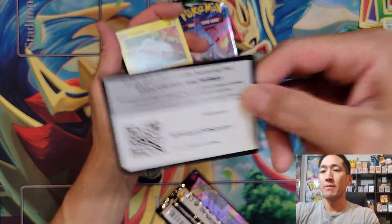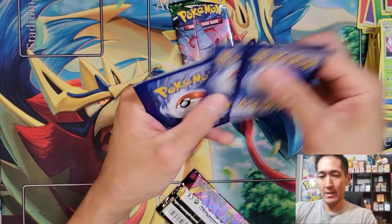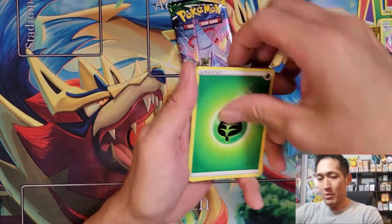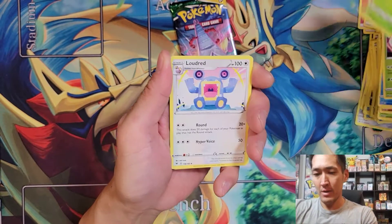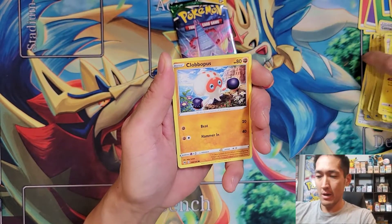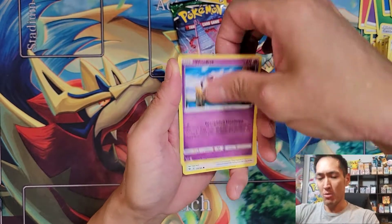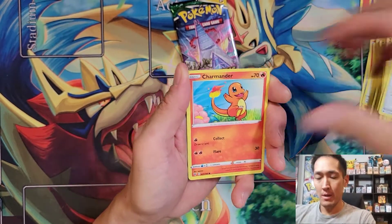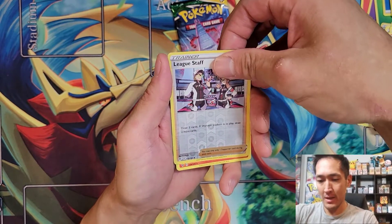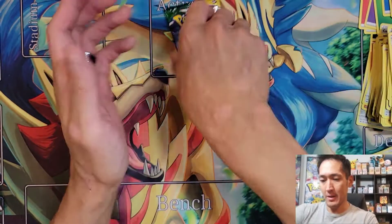Vivid Voltage pack: saying Lightning Energy for good luck — nope. Grass Energy. Pulls: Kakuna, Luvdisc, Wyndon Stadium, Tynamo, Crabominable, Woobat, Togepi, Charmander, Reverse Holo Leak Staff, and Larvitar Non Holo.